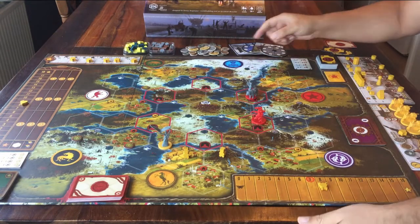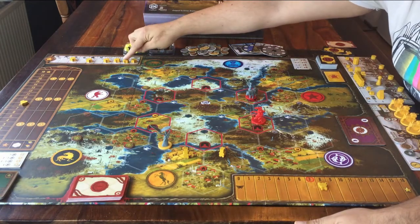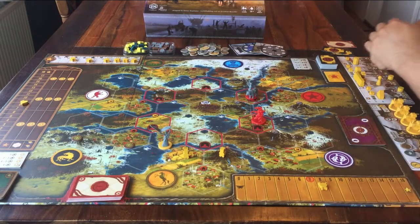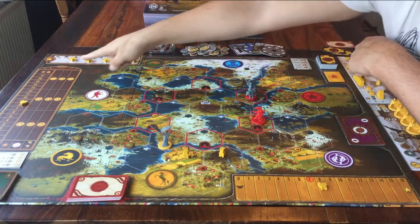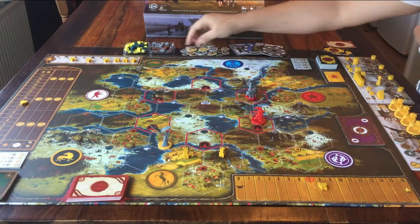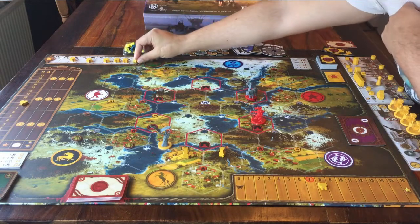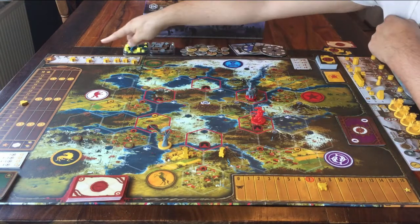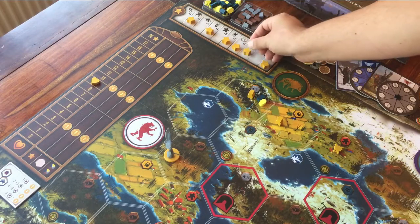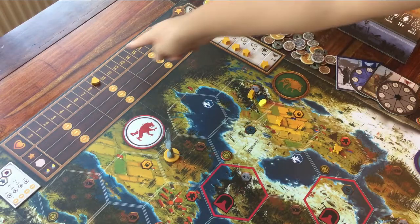You are going to play until one player puts their last star token up here. Then the game is immediately over, and everyone scores points. Each player has six of these star tokens. During the game you place your stars here when you've achieved a particular goal. As soon as someone puts their sixth star here, it ends abruptly, and you go to the scoring phase.